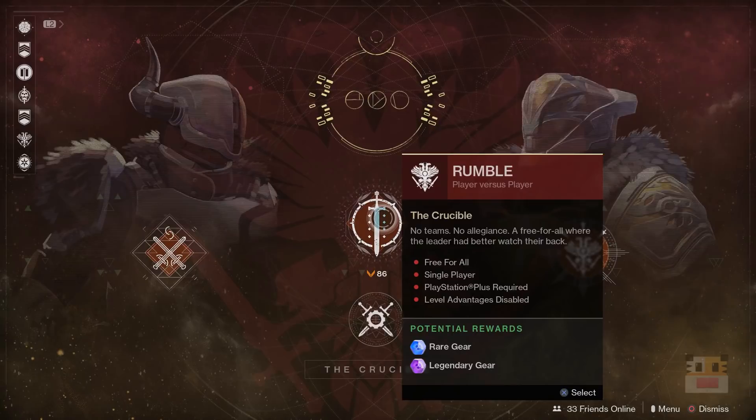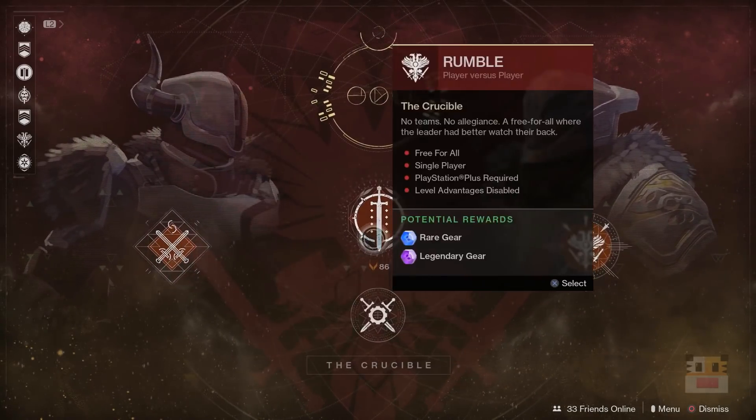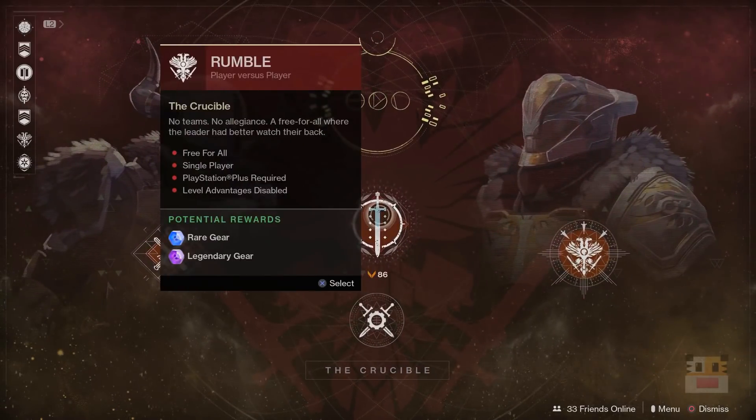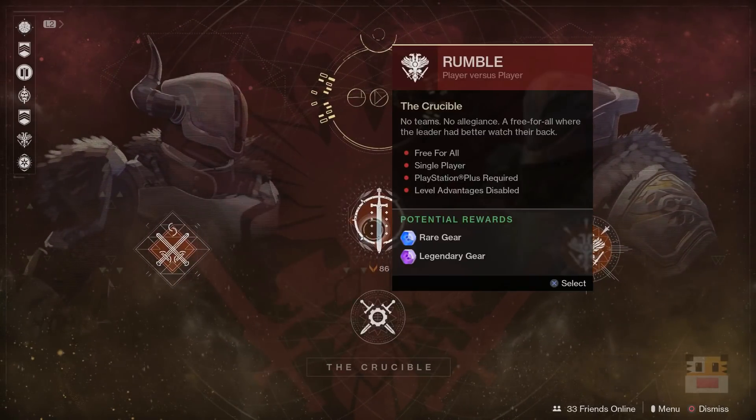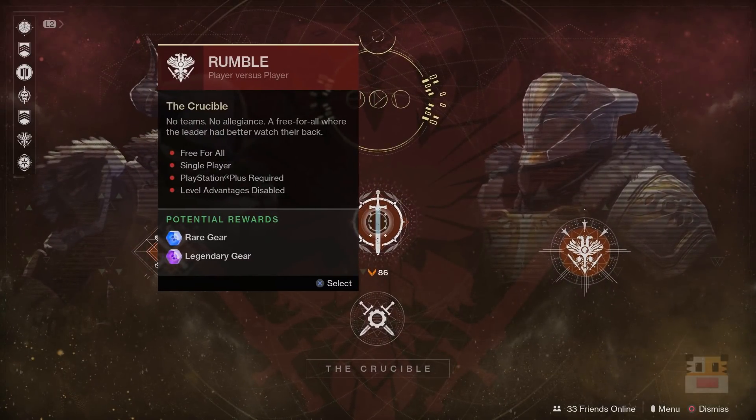Coming up next on the Crucible rotation is Rumble. Rumble does count towards your Valor rank — that's the orange rank. If you want to grind some Valor rank and you wanted to do some Rumble, that is available for you this week.